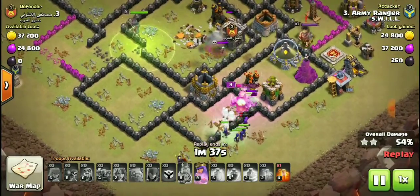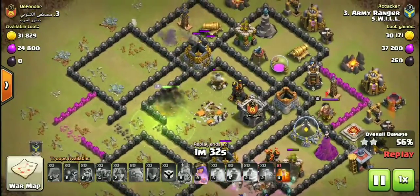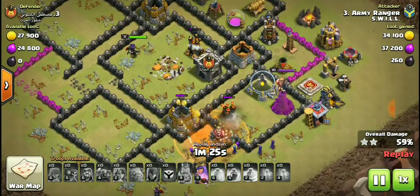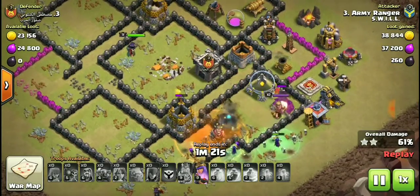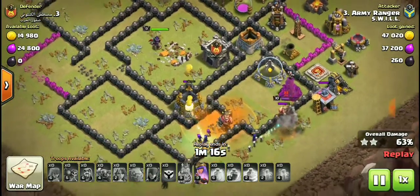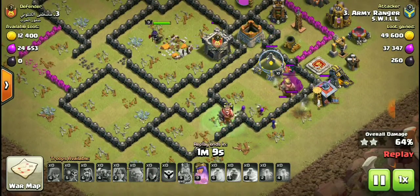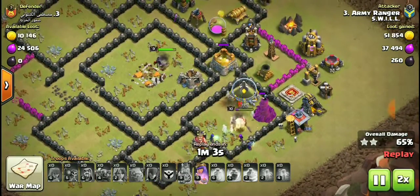Too much action — the queen is in the center taking out air defense. The king is at quarter health and runs away. Witches and Valkyries are there helping out, everybody trying to take out the king, but the king is too strong. Speeding this up.